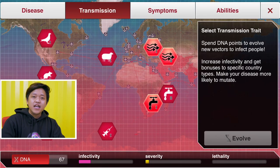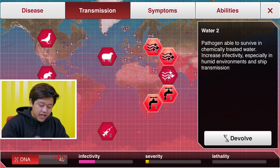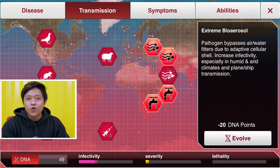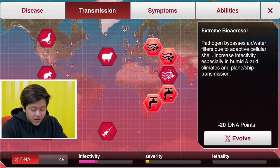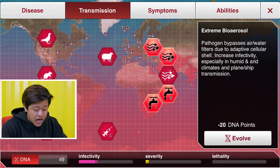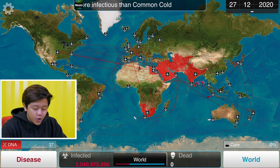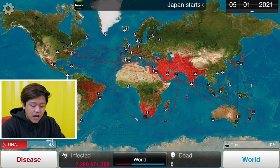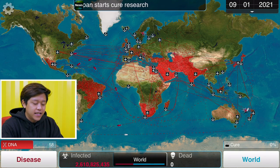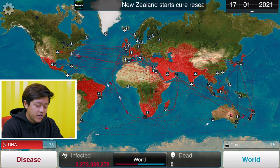Now for transmissions, to make sure it gets everywhere, we need Extreme Bioaerosol — so it goes air, land, and sea, in every single climate. It spreads like wildfire, with more infections than the common cold. We've got 2 billion people infected, and it's a good thing no one is dead yet so the world isn't working hard on a cure. We are still in the transmission phase.